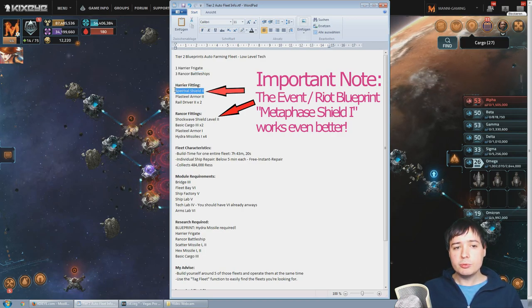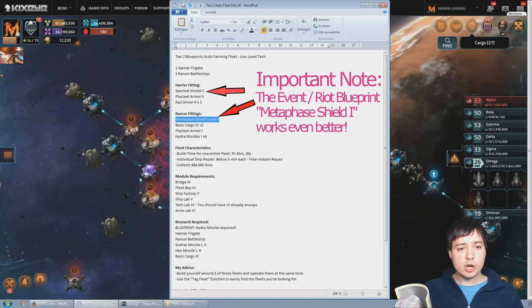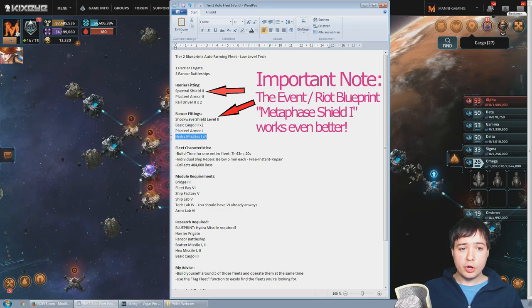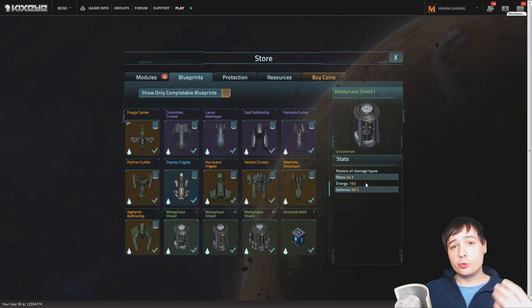The Harrier fitting is as follows: Spectra Shield level 2, Plate Steel Armor level 2, Rail Driver level 2 twice. Then for the Rancor Battleship — three, all the same — fitted with Shockwave Shield level 2, Basic Cargo level 3 twice, Plate Steel Armor 1, and Hydra Missiles 1 four times. Quick side note: if you happen to have the Metaphase Shield level 1, which is an event or riot blueprint item you farm at certain times — if you do have it, use it. If not, no problem; use the ones listed in this document. But if you have it, use it — it's better in every single way.